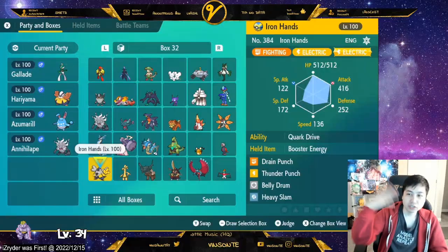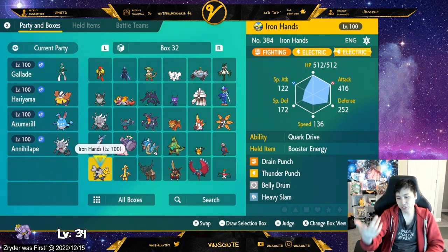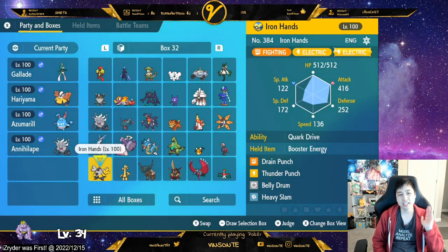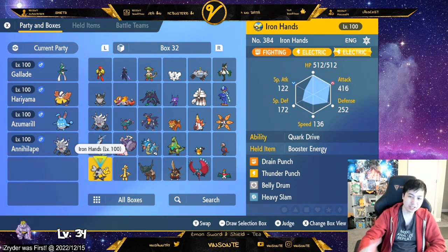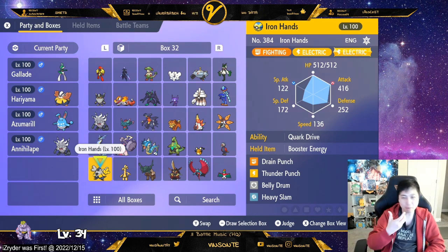We'll start off with what everyone talks about for raids, and that is Iron Hands. Iron Hands is Fighting/Electric. I give it Electric Tera, though Fighting Tera is probably better because you can use Drain Punch. The strategy is Belly Drum first turn and then Drain Punch to heal back. You keep doing that — Belly Drum maxes your attack stat to plus six, you lose half your HP, and then Drain Punch gets it all back.